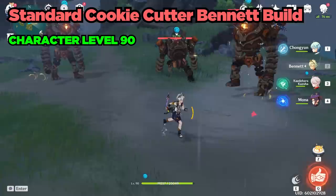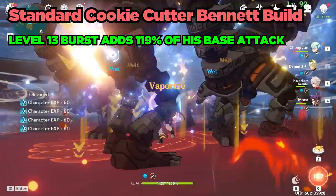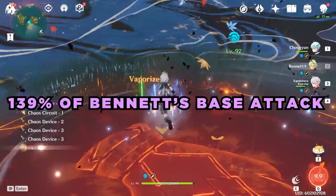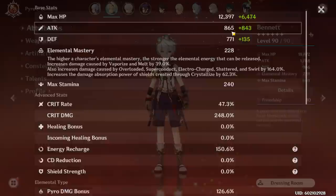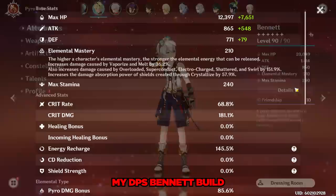Bennett's cookie cutter fully built setup is at character level 90, Constellation 5 or 6, a level 90 Aquila Favonia, and a crowned level 13 burst. Bennett's burst at talent level 13 adds 119% of his base attack, and with Constellation 1 this adds another 20%, for a total of 139% of Bennett's base attack. Base attack is the character's attack stat from leveling up plus the weapon's attack stat — indicated in the stat sheet here. My Bennett with the Aquila Favonia at level 90 has 865 base attack. Thus, the pyro archon's burst adds 1.39 × 865 attack, which ends up being 1,202 attack just from his burst alone.